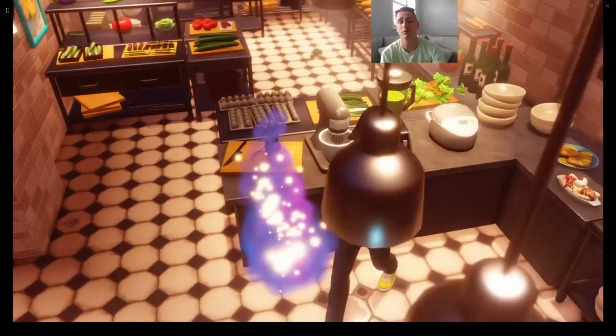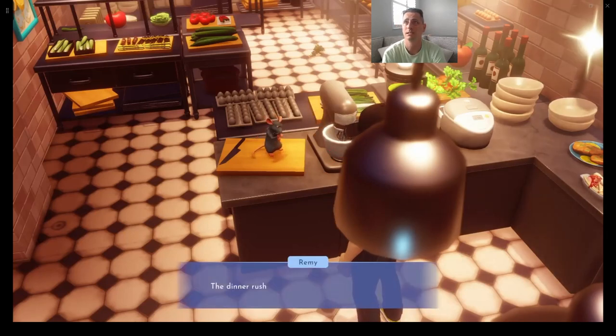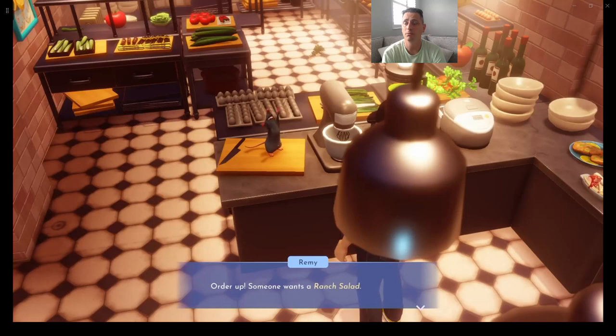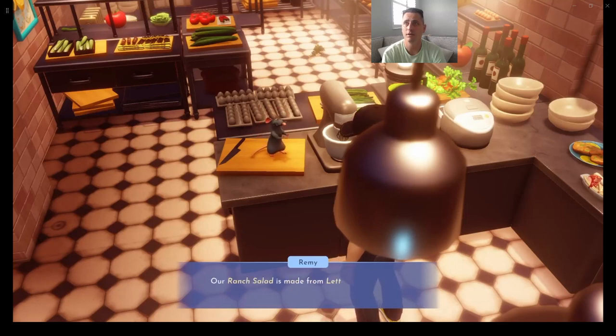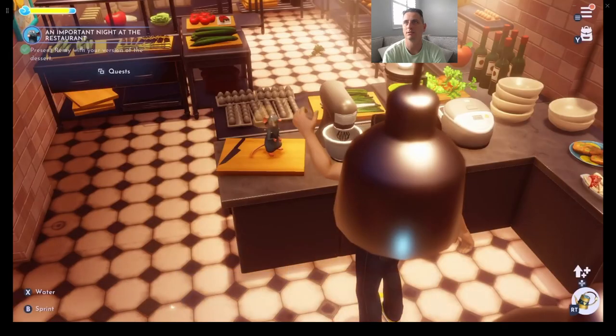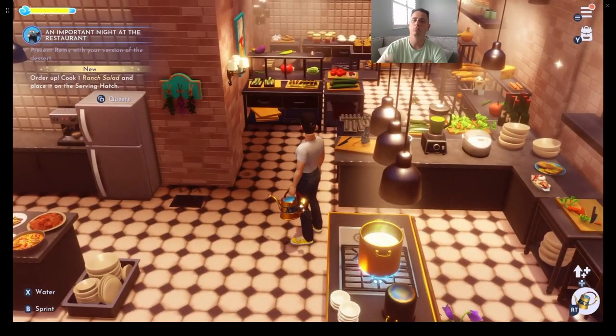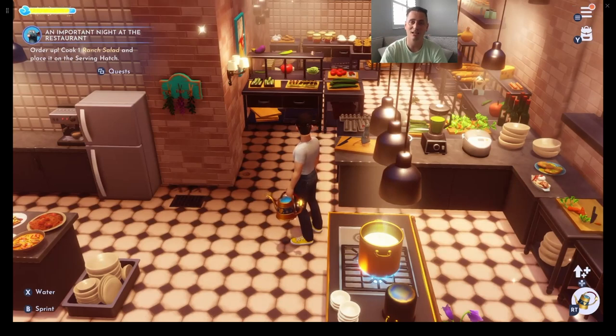We talk to Remy one more time and give him the apple pie. Now the dinner rush has started! Order up — someone wants a Ranch Salad made from lettuce, tomatoes, corn, bell peppers, and onions. Put it on the serving hatch next to the door to deliver it. We'll make the Ranch Salad next time we play. This is HelmetGuyMc5 live on Twitch, helping Remy get his restaurant going. Make sure you're subscribed and turn on notifications to catch me live or catch replays on YouTube. Thank you so much, everybody!